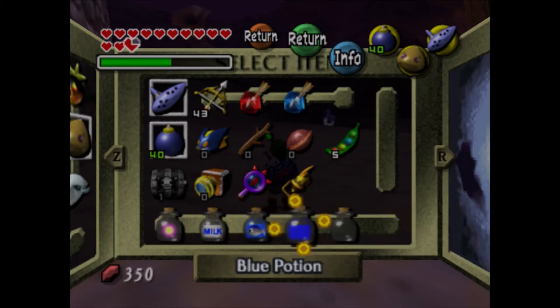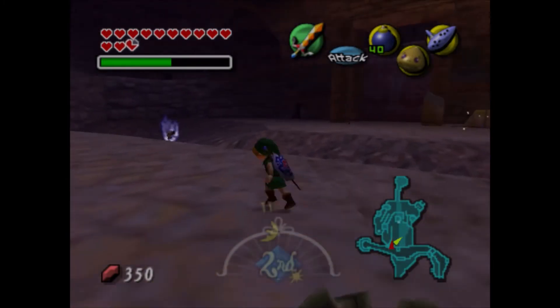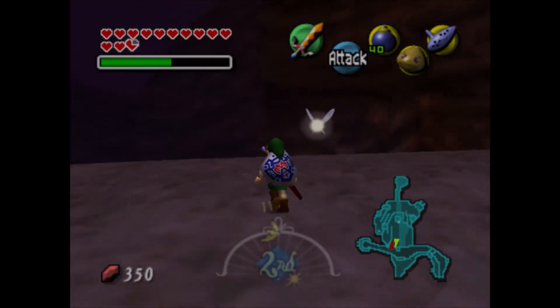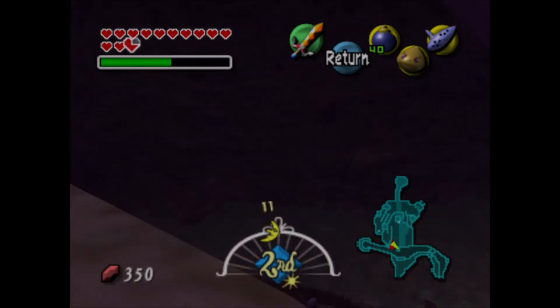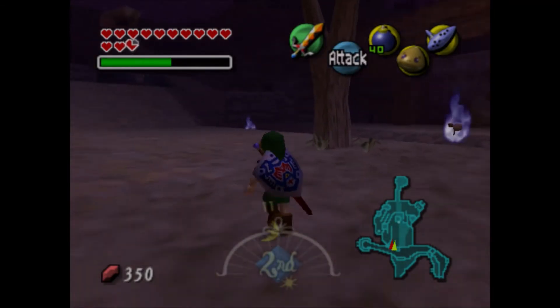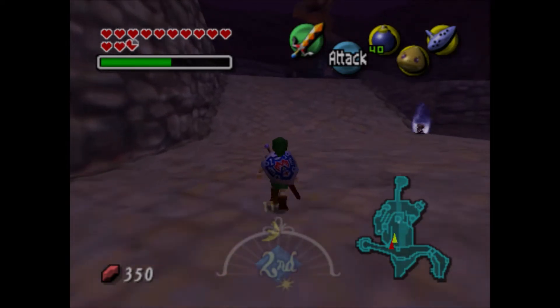And lastly is the blue potion, which you can get right here if you do it. If you're playing on the second day or the last day, you need to follow this trail of land all the way that way. So yeah, if you have all that, then you can start exploring this place.